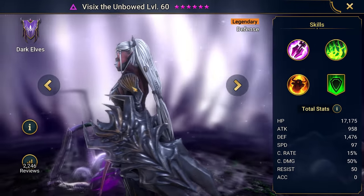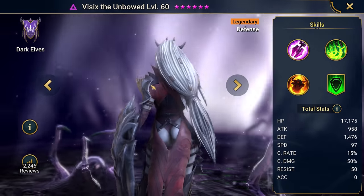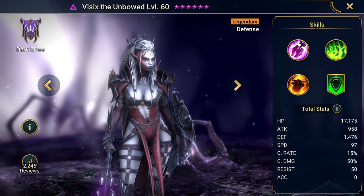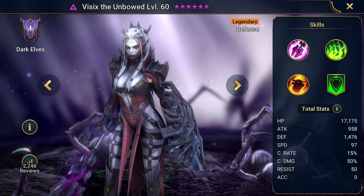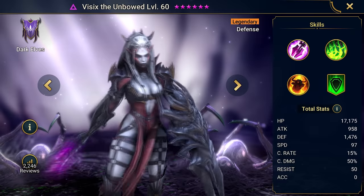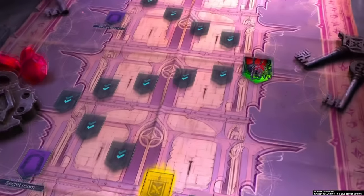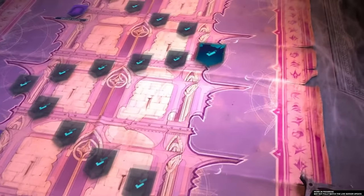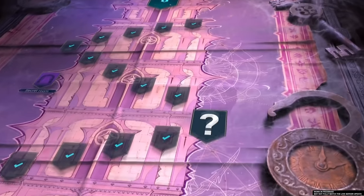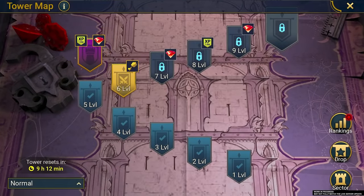There's also Visex the Unbowed, and I love this one too because she uses a mace and shield. I love the fact that just because you choose Elves, you're not limited to the stereotype of staffs — you can work more as a defence character or an attack character. You should definitely be downloading Raid Shadow Legends right now because they're having their biggest ever update. The main event is the Doom Tower.